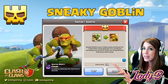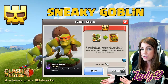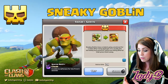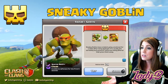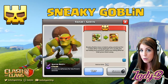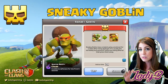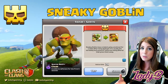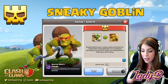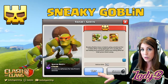Quick shout-out point — this screen gives you a nice overview of what the actual cost is going to be. It's not just the expense of making the troops; you actually have to boost this. It's going to cost 50,000 dark elixir to boost. Keep that in mind if you're thinking of using Sneaky Goblins for farming, because it is a seven-day boost, so if you can make that up over time it could be useful.